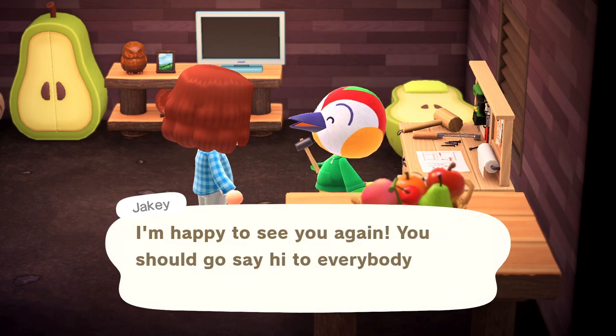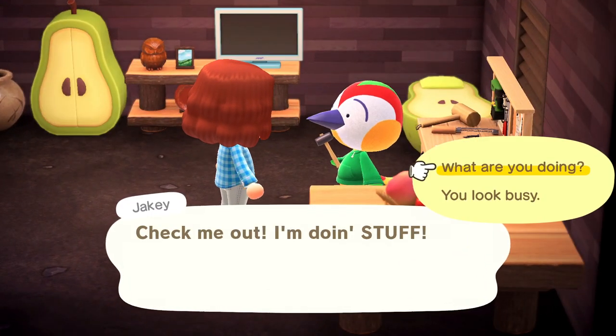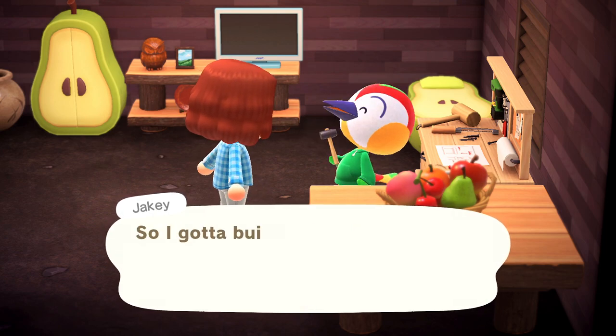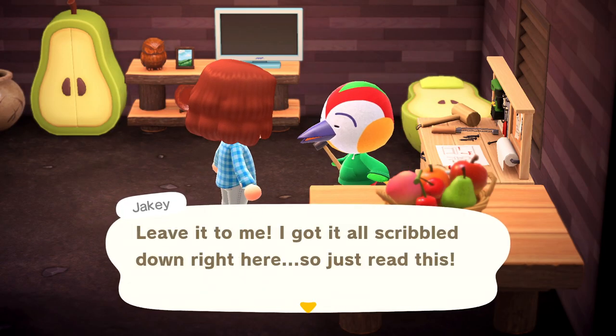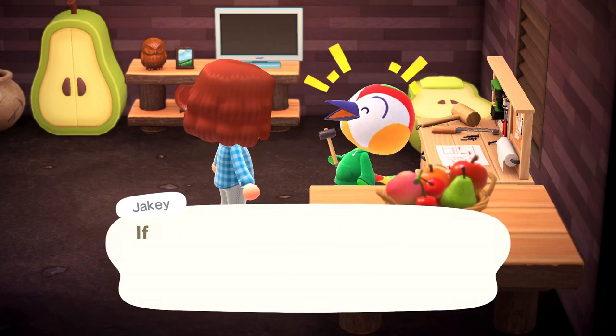And it's not just you that can get in on the action — your friends can also come to your island and learn a DIY recipe from one of your residents as well. It's a really handy way to share recipes around. Maybe you've got something really good like a cutting board and you want your friends to have it too — get them over to your island, charge them a fortune, and let them get the DIY recipe.